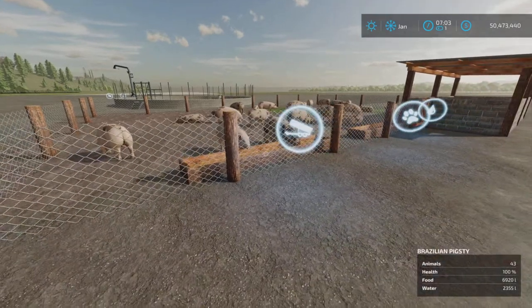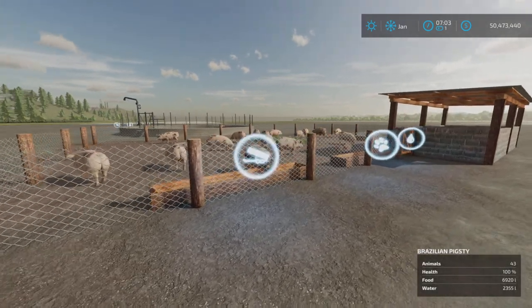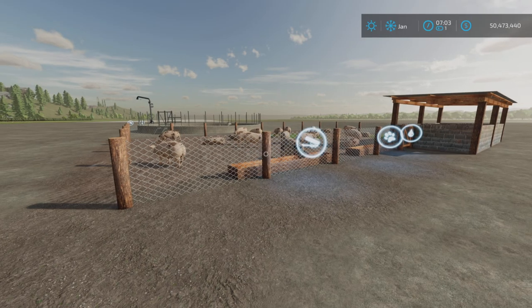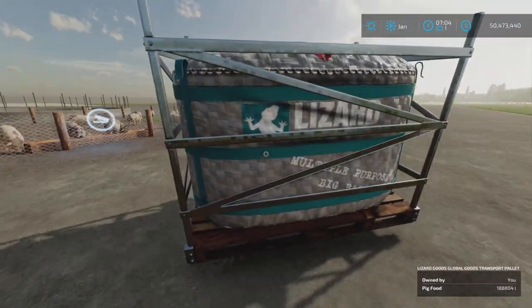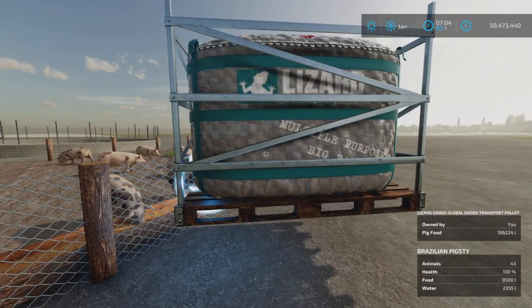You can feed it just about anything, but the best food for pigs is pig feed. Let's hop in and see — water and food are the two things it takes. I went ahead a month and the total capacities are down by as much as you can see here, so let's fill them up. I have these handy dandy little global goods containers — there we go, there's the food.